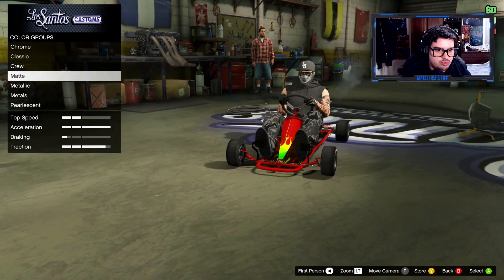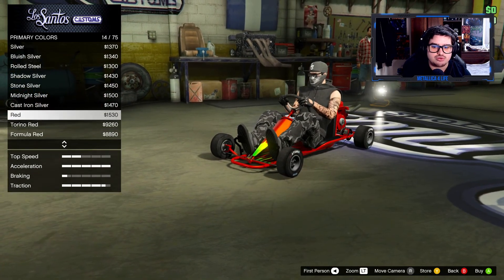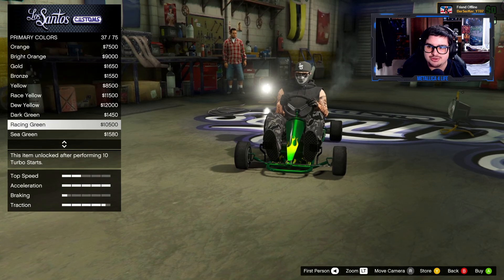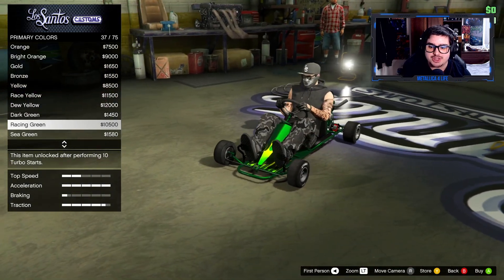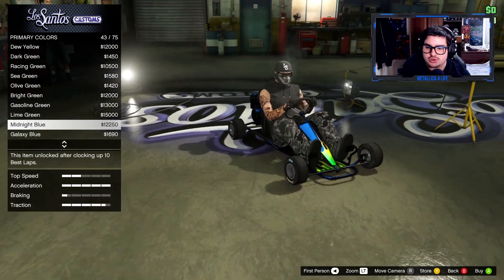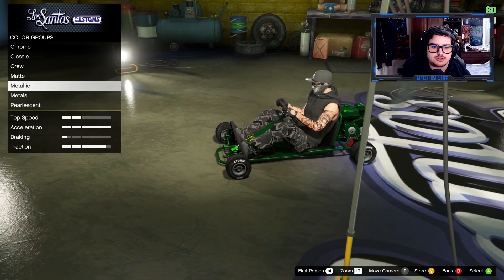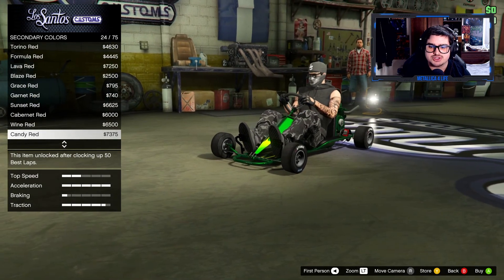For the respray, let's see — maybe a metallic red or a yellow. Actually, you can't even see the flames on yellow. Let's try racing green — oh, a racing green with this flame actually looks really nice! There's also a midnight blue and an ultra blue, but let's go with the racing green. For secondary, we'll go with black.